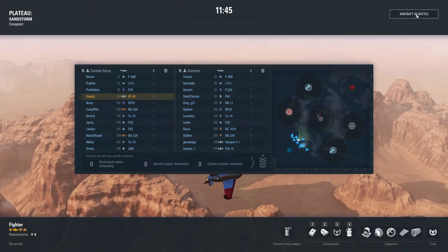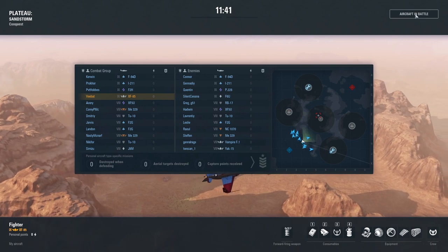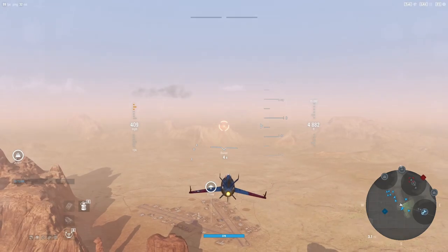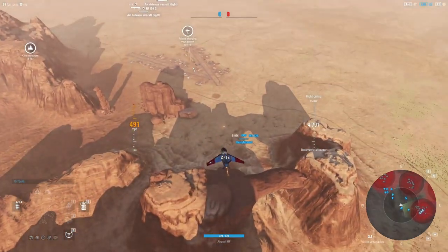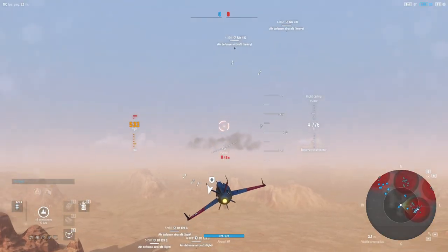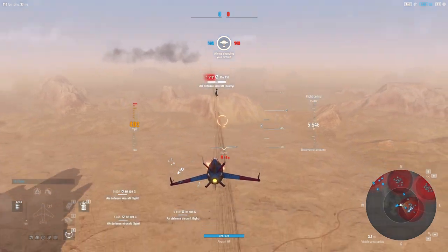Let's take a look at the lineup. We do have an RB-17 on the enemy team, a Yak-15, and a Vampire. For ours we've got two Me-329s, and it looks like they split their attention, so maybe this will work out well for us. We do have some speed on our side here.